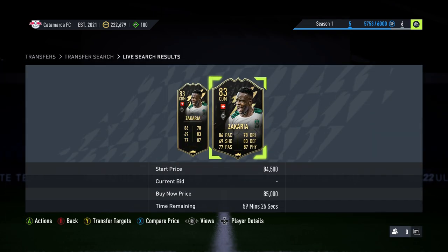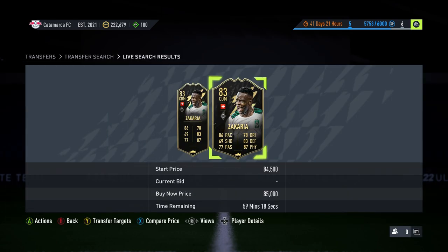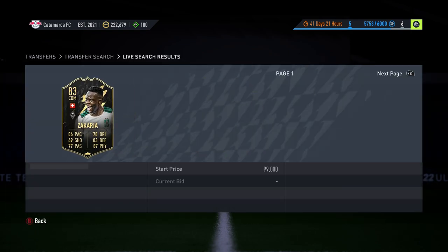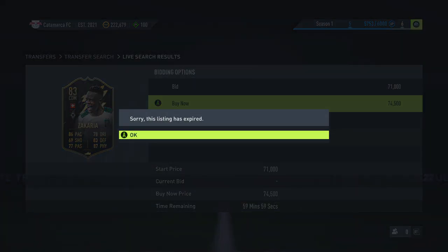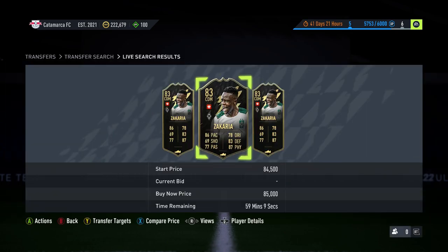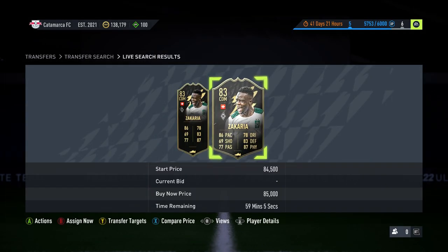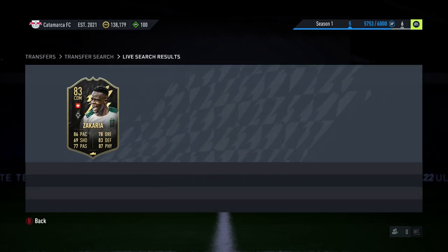I'm going to buy these Zacharias, then go and buy the position cards. I'm going to put one into a centre mid and one into a CAM, and list them up — obviously not for a ridiculous price like that other guy. There's one at 84.5k — we'll take that one. I'm going to see if I can get another one for 84.5k; if not, we'll just do the one.